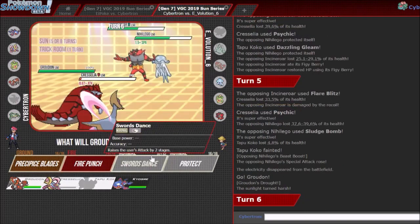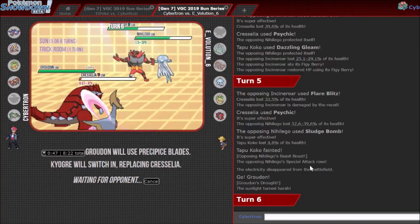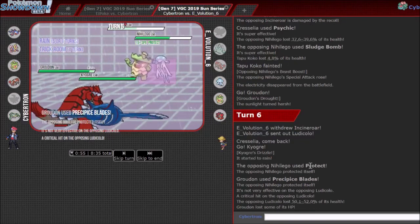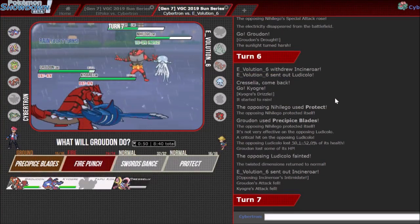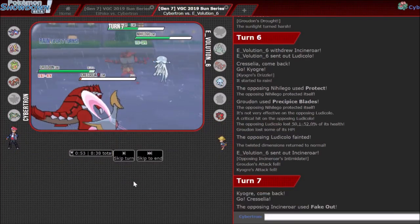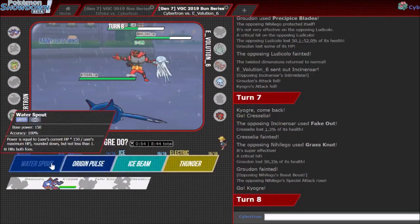My Kyogre will just get a free switch in. I need to avoid Flare Blitz, so I even get the Psychic off. Now I bring out Groudon, and I can just Precipice Blades. I think I'll switch Kyogre in as well, because Precipice Blades knocks out everything on my opponent's team now. If Ludi gets a free switch in, Ludicolo can't take care of Groudon and Kyogre at the same time. I think she switches out into Ludi. I actually get a crit — I don't know if that mattered, it might have. That was a good play by my opponent, but I made the one play that maybe gave them a chance to get back in. Either way, I should just switch out Kyogre to Water Spout and win the game.